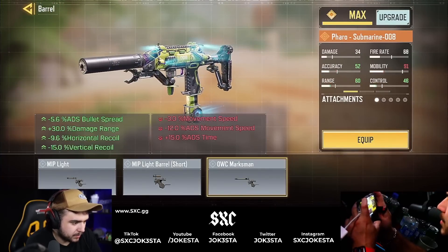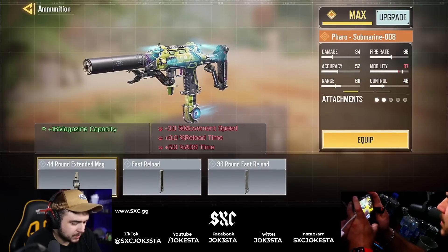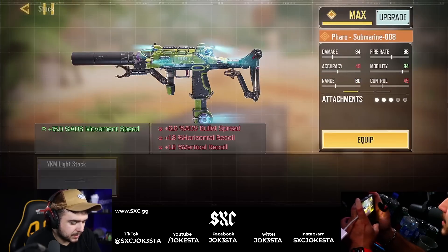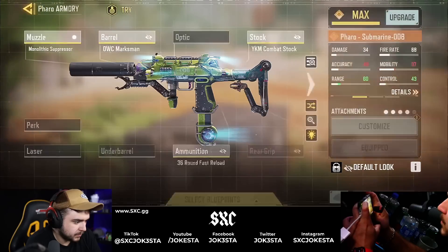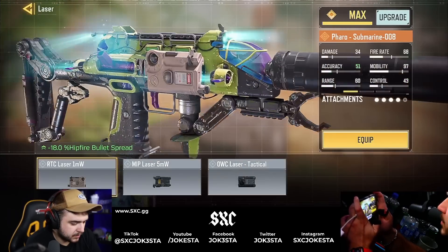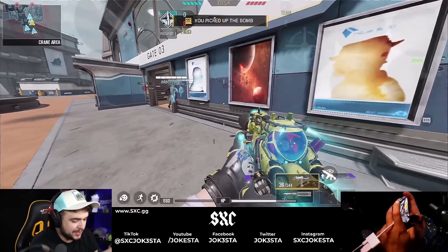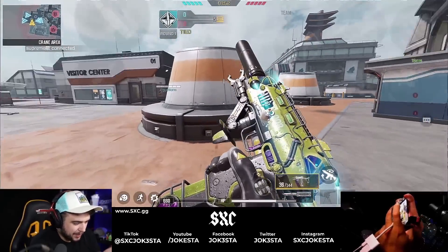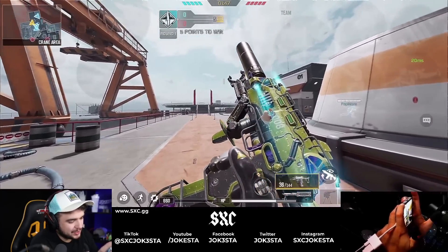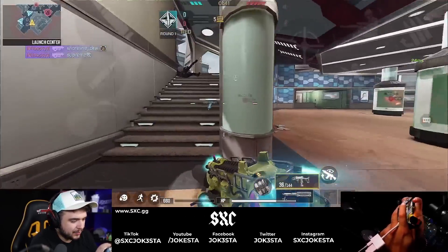So this is the build that Signo recommends — Marksman mag, 36 combat stock, tactical laser, and 36. This is the build he recommends. This is what the gun looks like. I played a little bit on stream today and I was like, yo, this thing looks sick. But I had to ask my chat what they thought about this and they said it was like a six out of 10 — it's not the greatest looking thing.